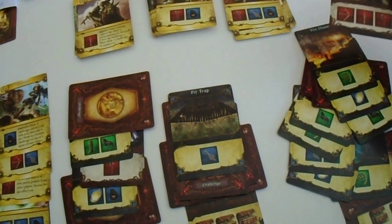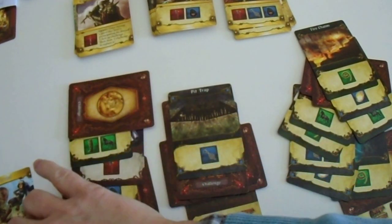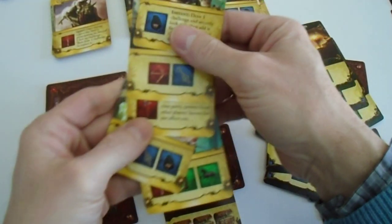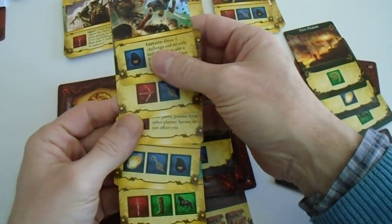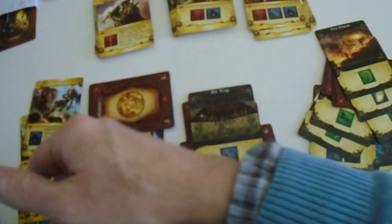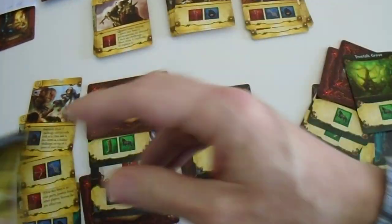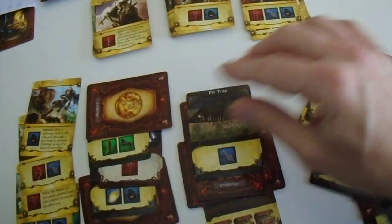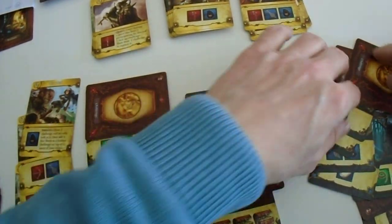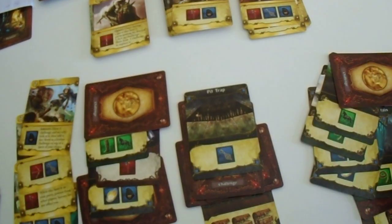We gain this because we have these icons. It's not everything - let's hope we get a bit lucky. This costs us three, this costs us three, but we gain it. This we have, this we have. Let's see what this is - okay, we have this. The phoenix is defeated!